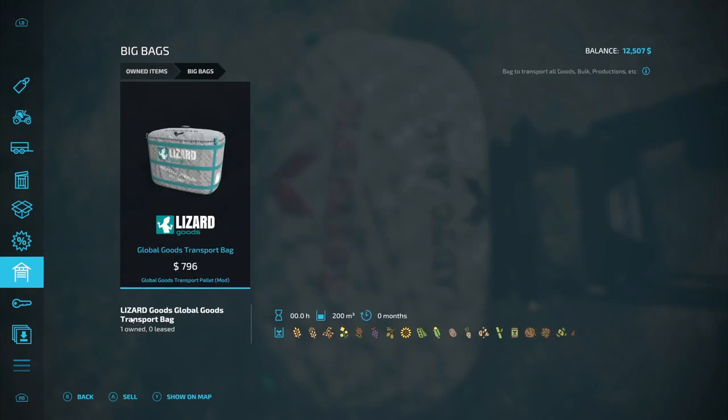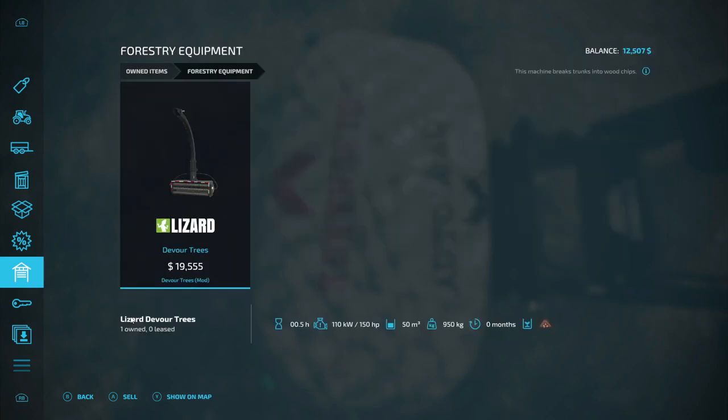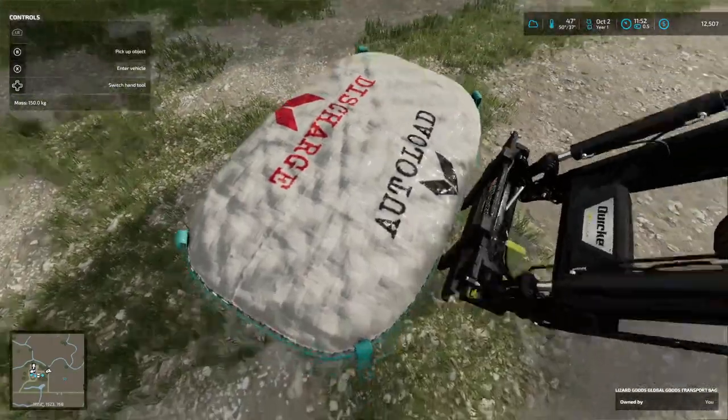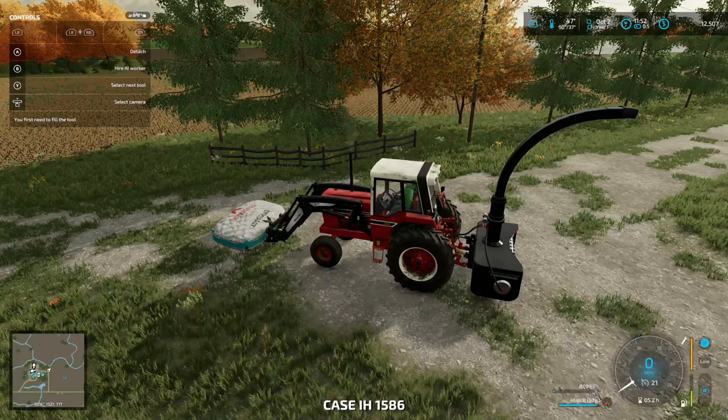This is the Global Goods Transport Bag and we paid a little bit more for it as the sale price, but it holds wood chips and everything else. It holds 50,000 — I'm not sure exactly, let's get in the tractor and see. This side here is discharge, this side says auto load.